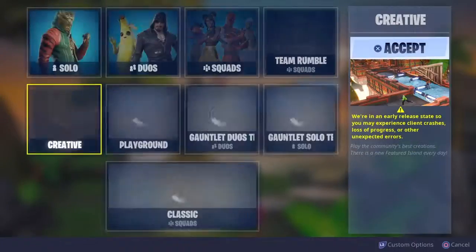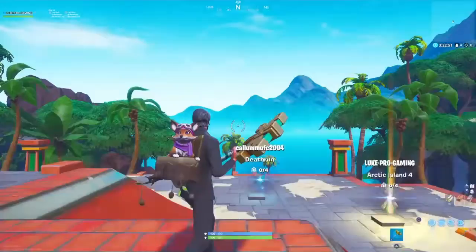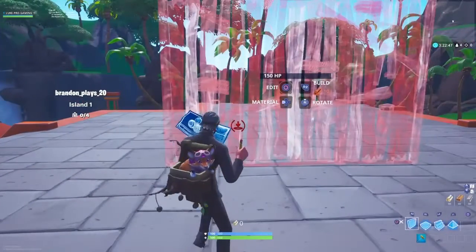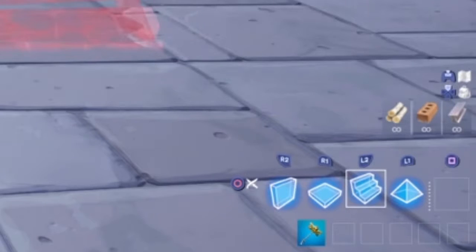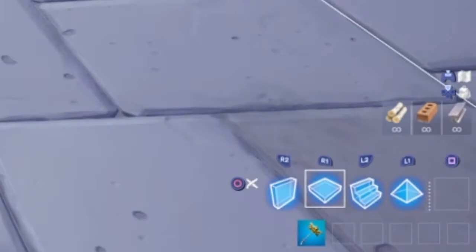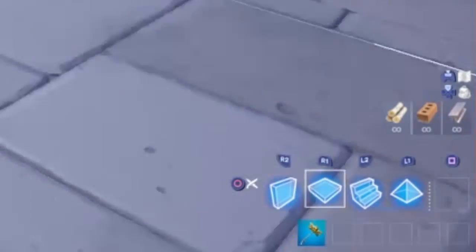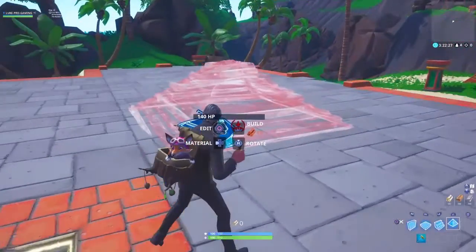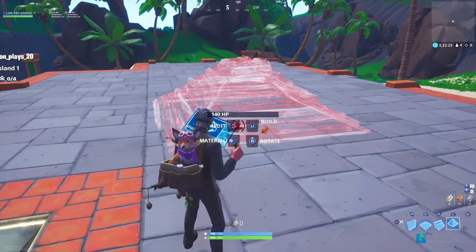I'll show you the gameplay and what Builder Pro looks like. If you press R2, that's how you build stairs. R2 also builds a wall. R1 is where you can build a floor, and L1 is where you can build the pyramid, so you just keep pressing the same button to build.